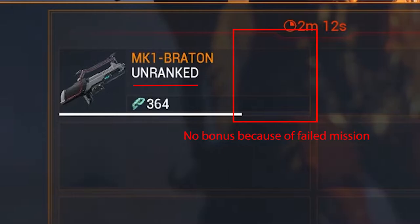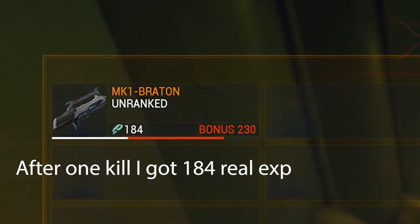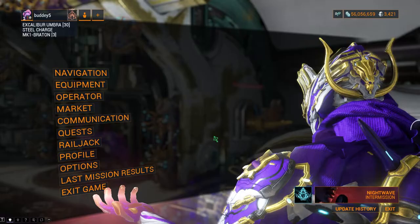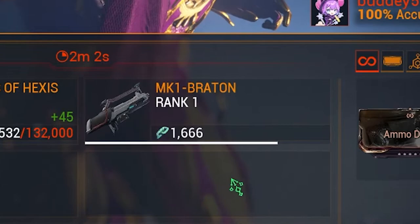Bonus affinity is awarded as 125% of the base experience an item receives during the mission. For example, if you gain 100 XP, you will gain an extra 125%, equaling a total of 225 XP. To simplify this: real XP you get to keep, and fake XP you get after you successfully complete a mission. Bonus XP is a percentage of XP gained during the mission.